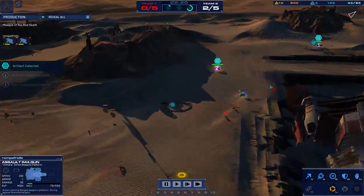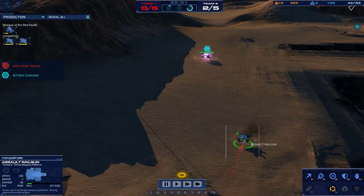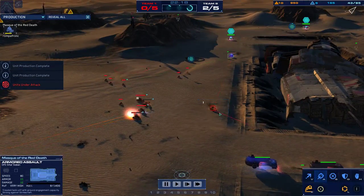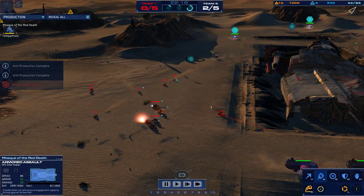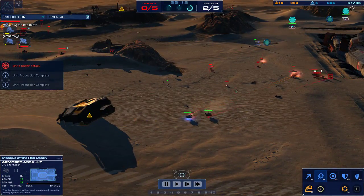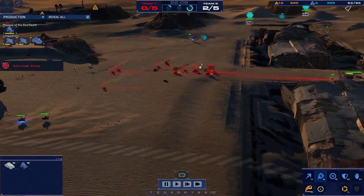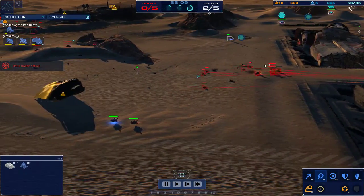Why is that assault rail gun not firing? Why is it facing the wrong way? It's trying to target an armored assault over here, so it's not actually targeting the IVs. Fortunately, Mask seems to be struggling with the placements here and is just kind of milling around in the midst of all of this.